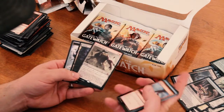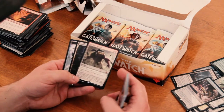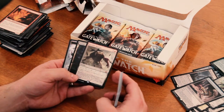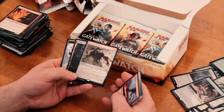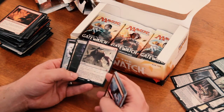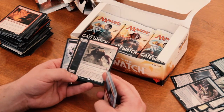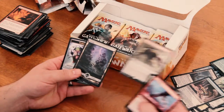Kozilek's Return! Awesome! Yes! I really wanted this one. It's an instant, 3 mana — 1 red and 2 generic. Kozilek's Return deals 2 damage to each creature. Whenever you cast an Eldrazi creature spell with converted mana cost 7 or greater, you may exile Kozilek's Return from your graveyard. If you do, it deals 5 damage to each creature. Awesome! I'm really glad I pulled that.